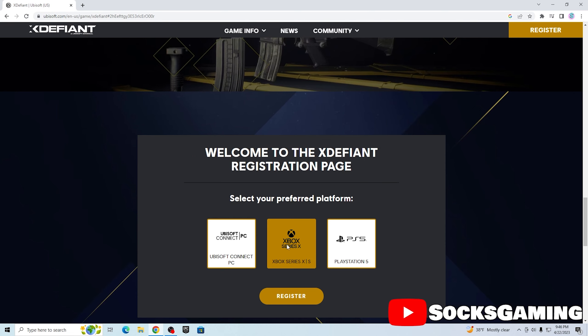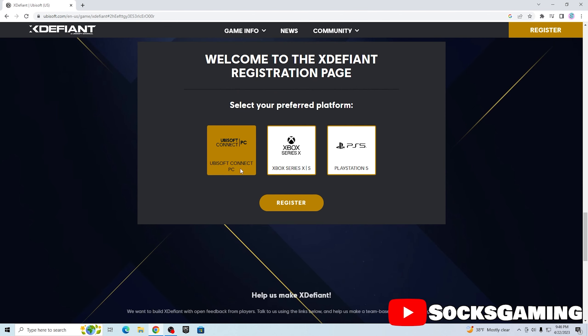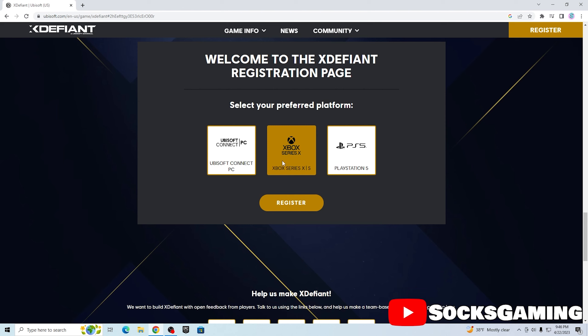At first it'll show you things like 'Register Now' and 'Watch Trailer.' You've probably already watched the trailer on YouTube, so you just want to press 'Register Now.' By going to 'Register Now' it's going to ask you what console you're on — you've got Xbox Series X and S,